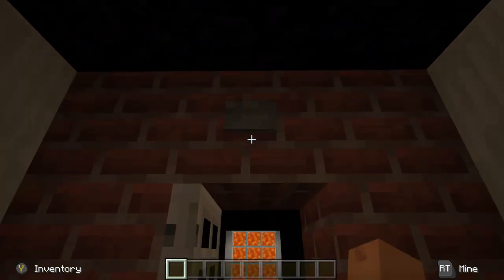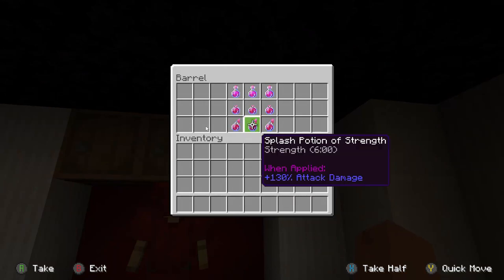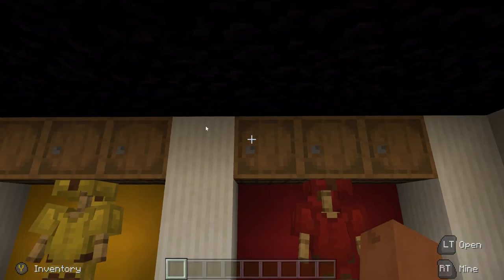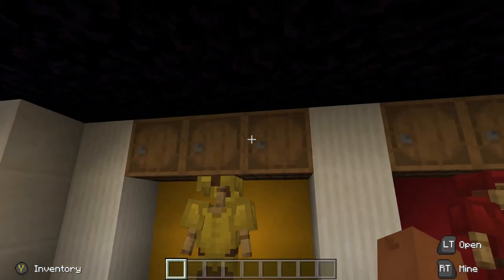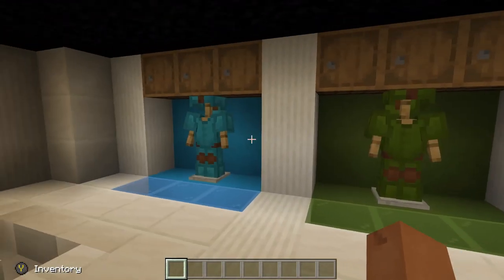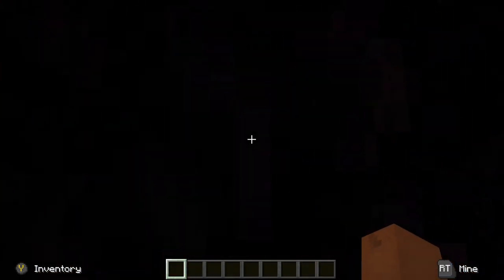Heading down here is basically the armory. Another thing I like about this: they've got some startup leather armor in different colors, and each one of these chests is full of things to help you get started — strength potions in one area, the middle one has a bow, a sword, some startup food, and arrows. Each chest has different items: this one has jump boosts. I like this little armory setup where you've got your startup armor and equipment ready to go.